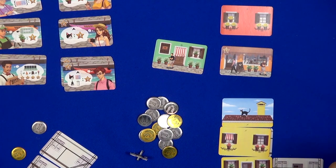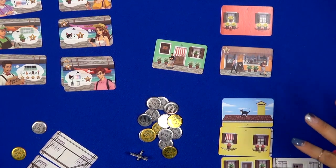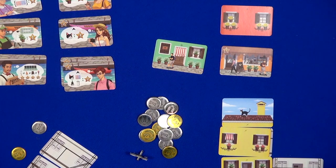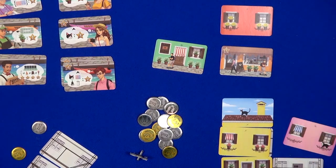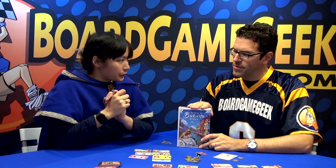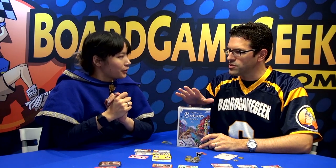The game ends when one player builds five complete buildings — that triggers the last round, and then whoever has the most points wins. It takes about half an hour to 40 minutes to play. It supports one to four players, so there's solo play as well. It's available here at the show, and they're hoping to bring it to other markets early next year. Thank you so much for giving us a walkthrough of Walking in Burano.